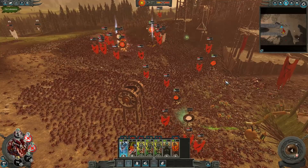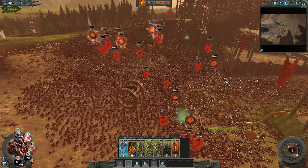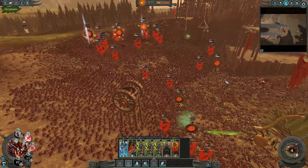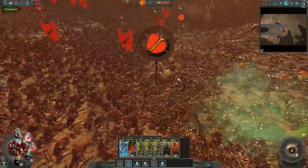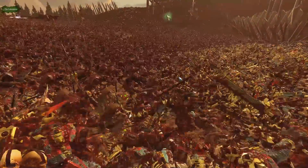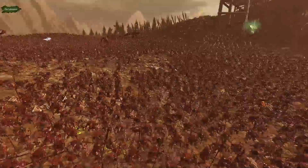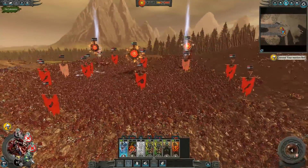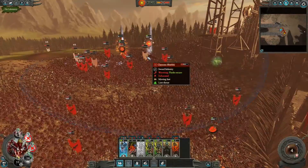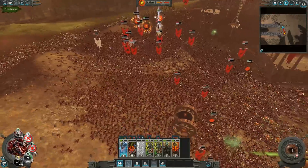We've skipped ahead a couple minutes but we are dropping numbers fairly quickly. We are starting to route some Skaven for real - losing close to 600 there - but there are still 8,000 of them left. I feel like we don't have enough damage dealers. Unlike the Empire who have gunners and cannons, the Lizardmen are more of a slow burner - sturdy infantry and ferocious beasts but no heavy artillery. That would really help in a scenario like this. Nonetheless we have fought bravely.